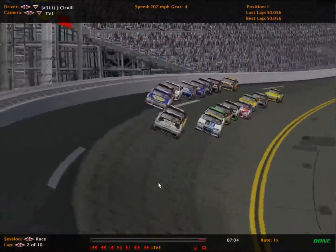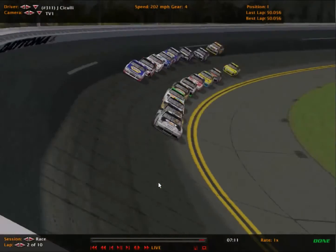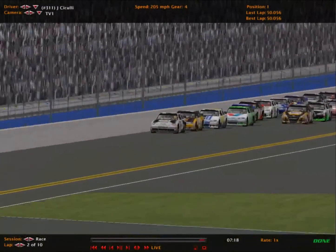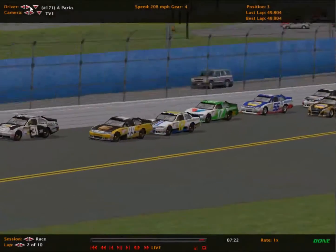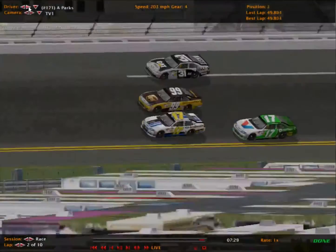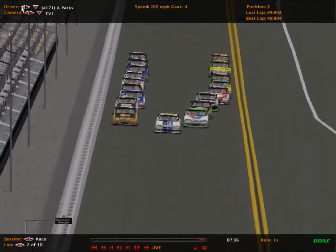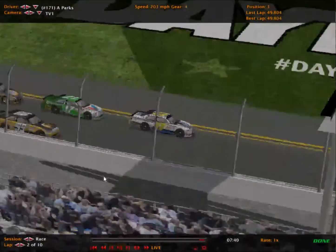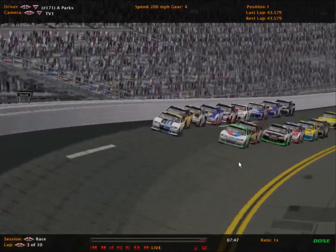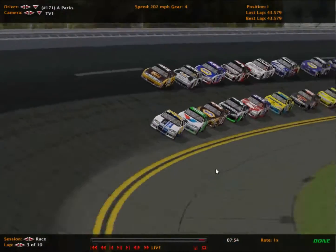Drivers may be thinking about trying moves here. Top three single file — not much going on in the front. Oskin stays behind the 31 — no he doesn't. This is the move we saw that won the race in Division 3. Oskin tries to make a pass, but Parks makes a pass making it three-wide. Parks has teammate Naka behind him, and Parks will lead lap number 2. That was the race-winning move in Division 3 — that was a lap 2 leading move in Division 2, so maybe they weren't wrong.